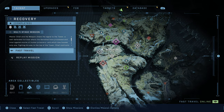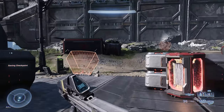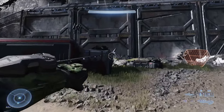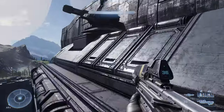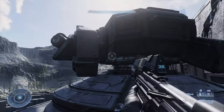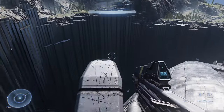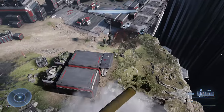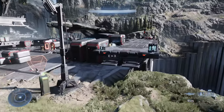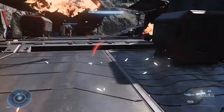Starting Recovery sends us back to Outpost Tremonius where it actually begins. You'll start off facing the Pelican — don't get in there yet. Turn around and go up to the top of the ship. There are two turrets on top; go to the one on the left side and stand on the tip of the gun. That will let you grab the tank gun. It's super OP, has unlimited ammo, and doesn't hurt you.